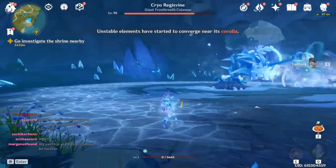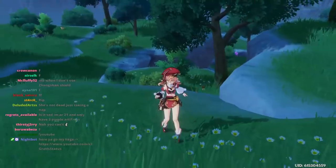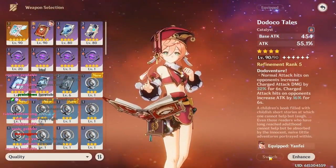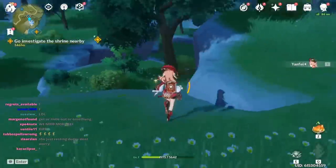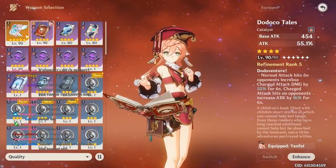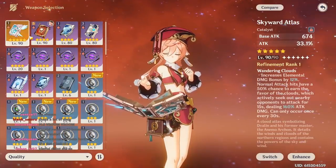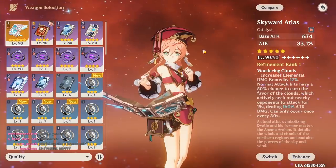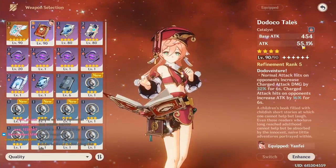Now that we tried out the Skyward Atlas, let's see how the level 1 Dodico Tales tries out, because I actually leveled a Dodico Tales to 90 before I got the Skyward Atlas, so it's been sitting in my inventory. Let's compare the stats: base attack is 454 on Dodico versus 674 on Skyward - that's more than 200 more. So that's why people get 5-star weapons. The attack percent is 33% on Skyward but 55% on Dodico Tales, so that kinda makes up for it a little bit.